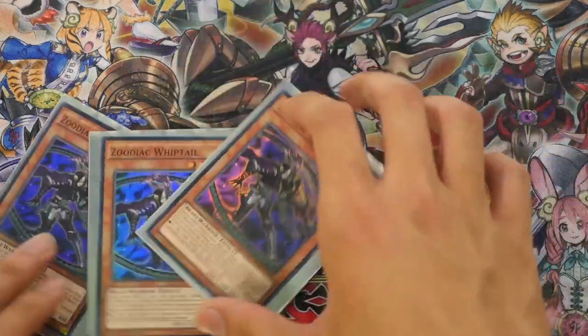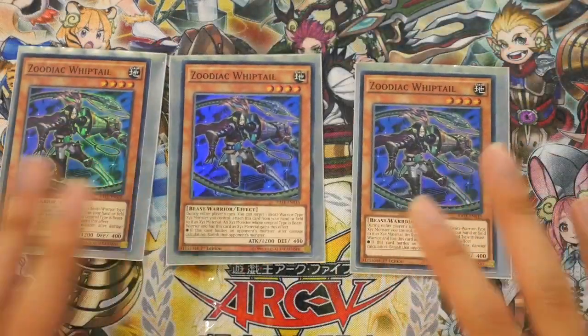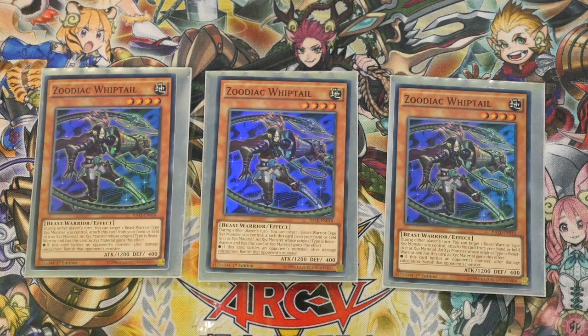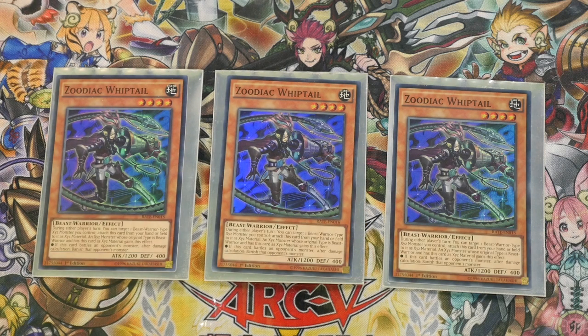Next we have the Free Whip Tail — lovely card. The fact is you can attach it from your hand or side of field during either player's turn to an XYZ Monster you control. It's a Beast Warrior type, note that. And if it's a material, if the XYZ Monster battles a defense position monster, after damage calculation, banish that defense position monster. So it's very powerful, seeing as you can attack with it and then attach to an XYZ Monster.